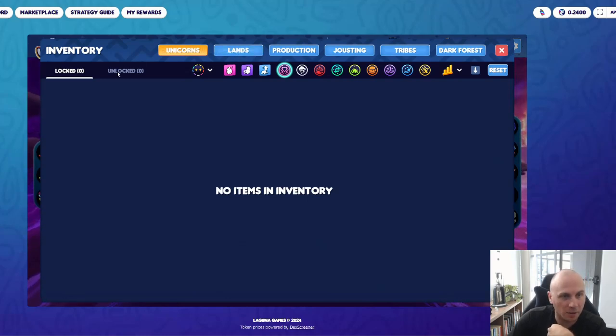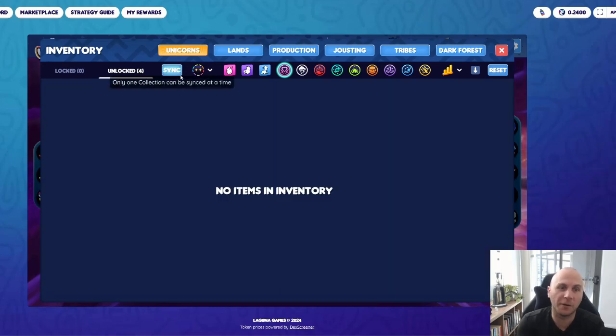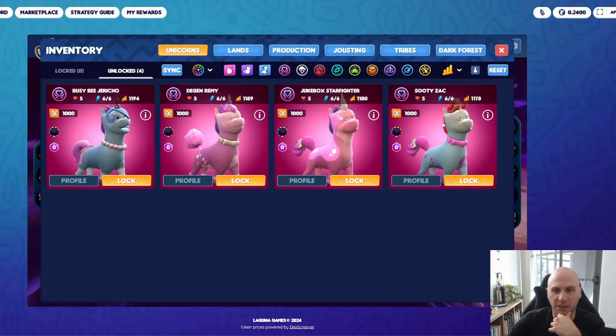Under Unlocked is where we need to go and click Sync. When you click Sync, it will scan your wallet for any assets you hold, and any assets that your wallet does hold will proceed to pop up. Let's remove these filters — and here we go. We can see the different unicorns that have been claimed.